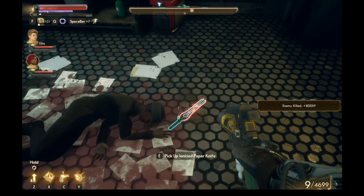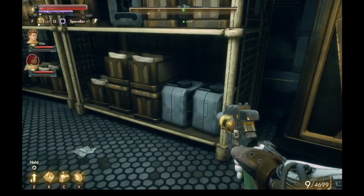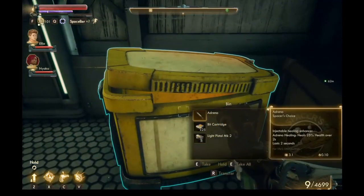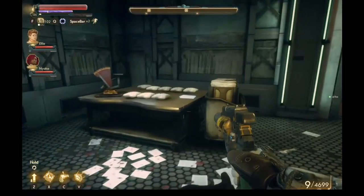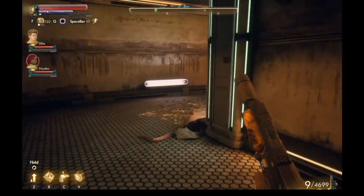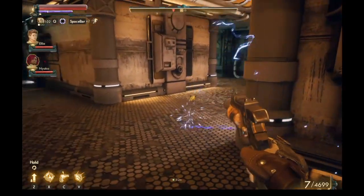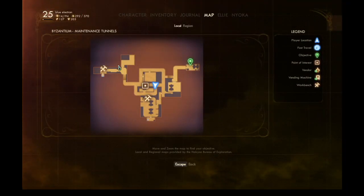Let's loot all this up. Oh, what's this? Ironized paper knife, eh? I hear a rat. Let me get some loot. A Mark II pistol. Where's this rat at? So there's a bud - oh, there it is. Get it. We've been around here. We can't get into there, because it's barred or sealed.